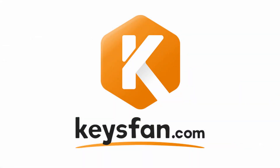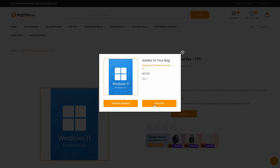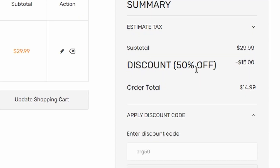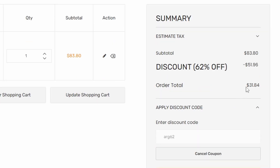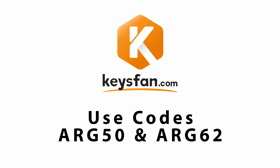Thanks to today's sponsor, we don't need to do that anymore because we can get Windows 11 keys dirt cheap. This video is sponsored by Keysfan — the best place to get legitimate Windows 10 and Windows 11 keys. They also have 24/7 online customer service and a lifetime after-sales service. The Windows 11 Professional key is $29.99, but use code ARG50 to save 50% — bringing it to just $14.99. For Office 2021, use code ARG62 and it's only £24 or $31. Check the description below for the links and don't forget to use the discount codes.